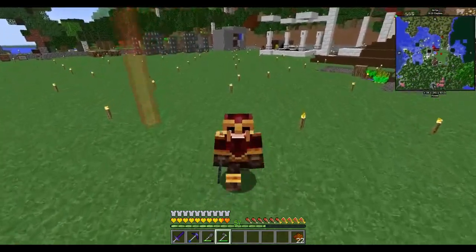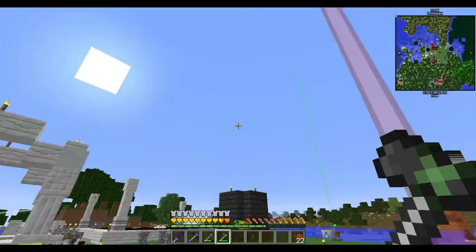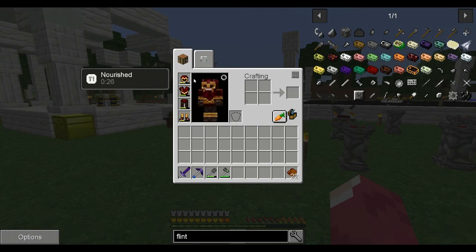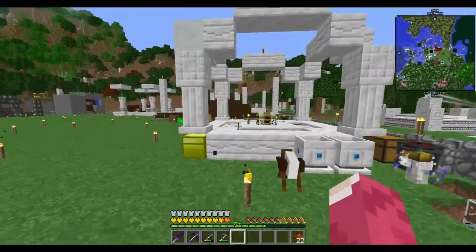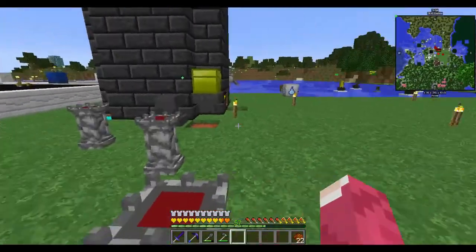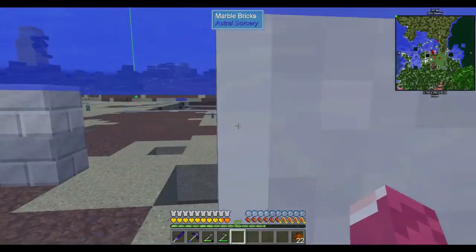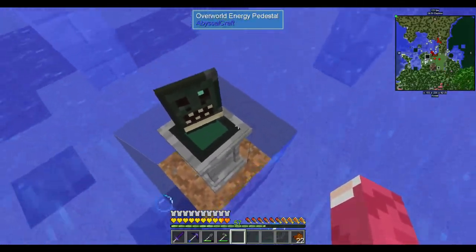Hello everyone, welcome back to another episode here in the Sect of Ages modpack. Hope you're doing well. Last time we messed around with the abyssal cross and still haven't figured out how to do some things. I love that thing, but I believe making the open portal messed it up.